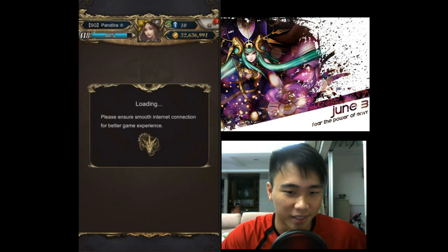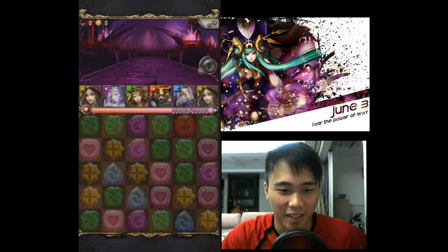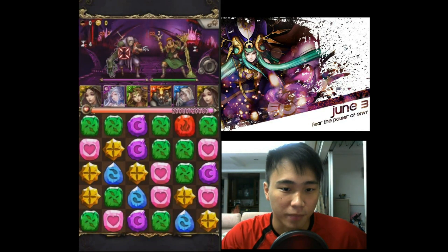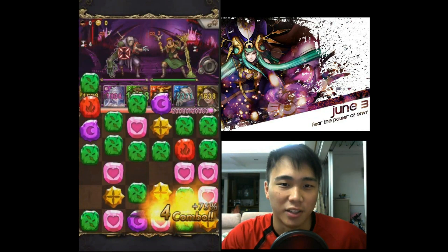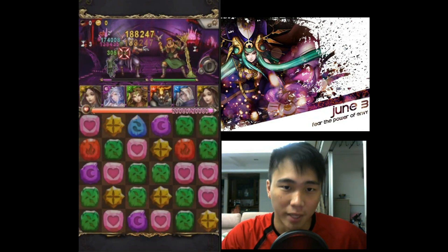I'm going to make use of the Aether team once again. You can see my Aether team — there are core members that I don't really change out. Basically Tazi, Surs, and Cheong Chi, which is the JO joint op fire card. The typical card I usually swap around is the water one, which is now Robert.